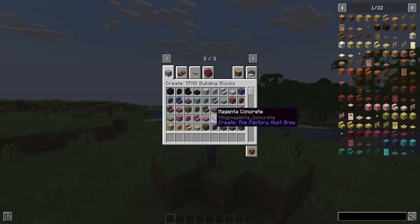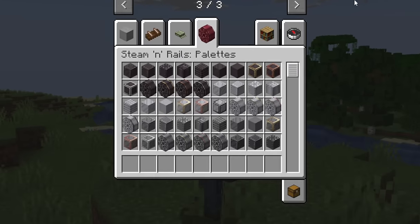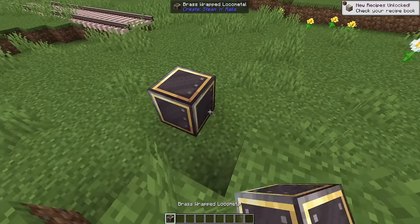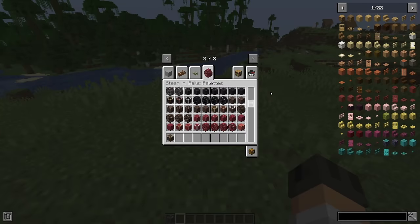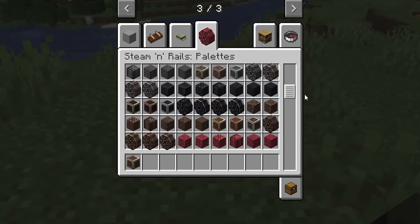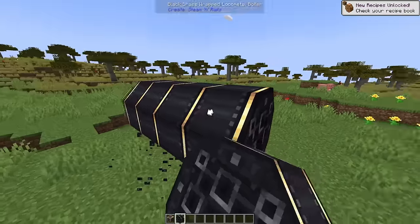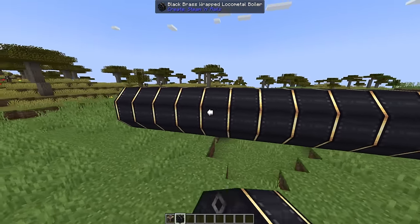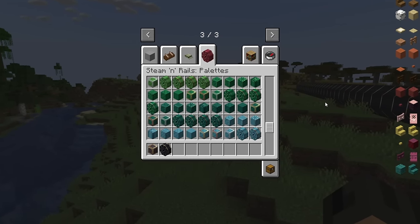It seems like we have a new tab in the creative menu — the Steam and Rails pallets. Brass wrapped loco metal. Oh, that looks sick. There's so much going on here. We have a bunch of boilers, and they look really good as well. And you can build like with a Create system. This is just a solid 10 out of 10 more building blocks.